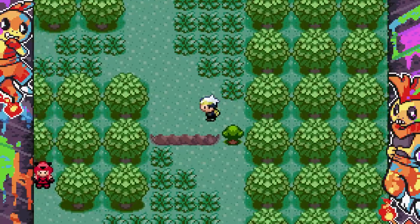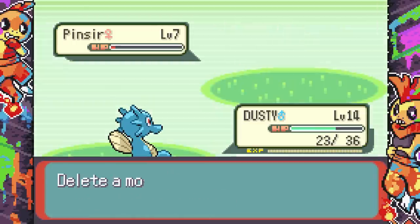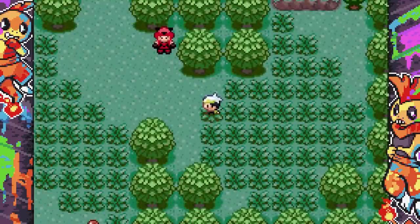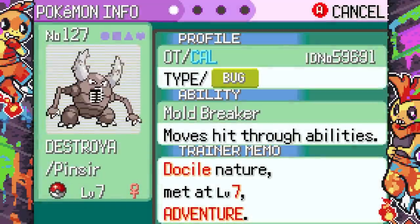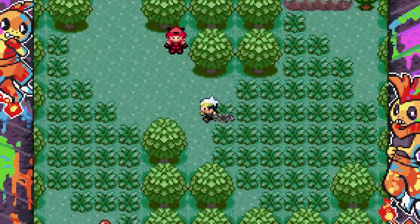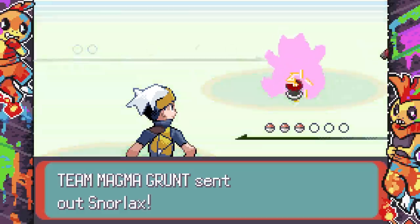I can't just straight up cut trees down — maybe that's something we have to unlock. There's a Pincer here — I'm going to try and catch it. Dusty is gaining levels and learning Detect. I wonder if you get to keep these Pokemon or not. The caught Pokemon seem to get a little healed. Not fully evolved Pokemon might be good to just have from the start since they'd unevolve upon returning.